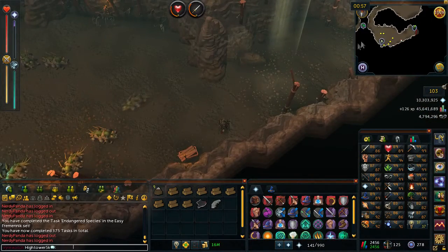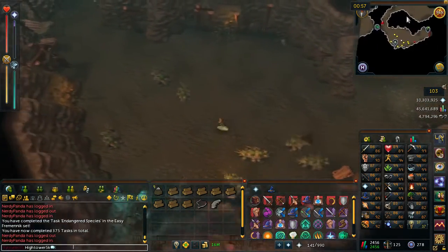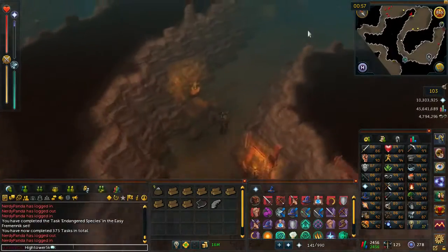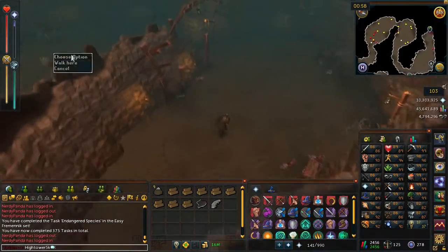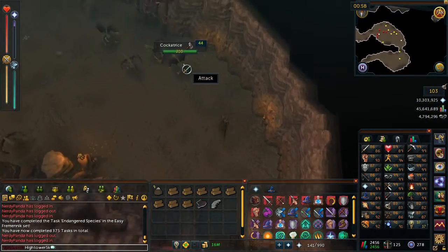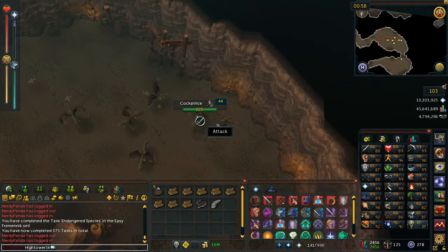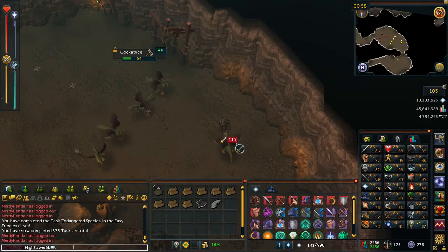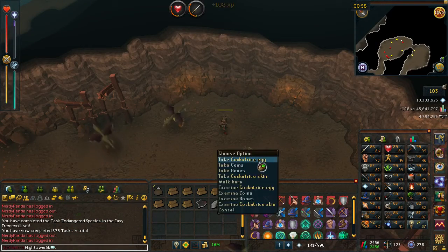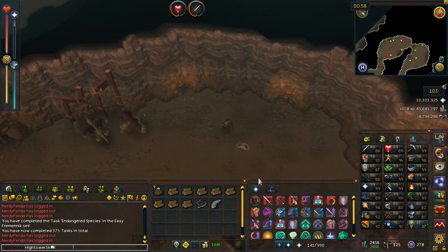You then want to head further into the cave. Eventually when you follow the path round north a bit you should come across cockatrice. Go ahead and kill one of these. Once that dies it will drop cockatrice skin — go ahead and pick that up.